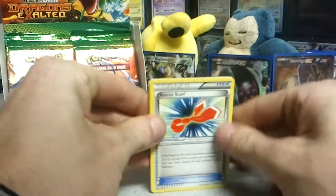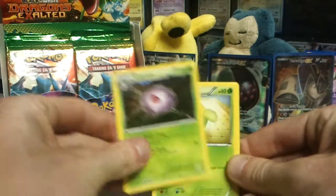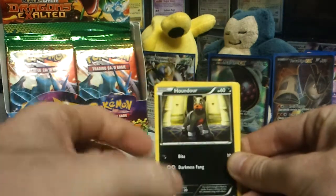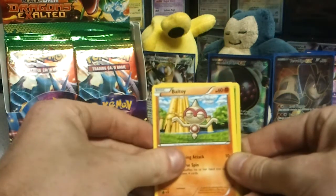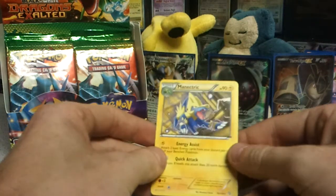Rescue Scarf. Kaskoon. Skiploom. Roggenrola. Slakoth. Houndour. Gurdurr. Beldoom. Yanma. And another Manectric.